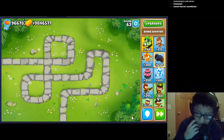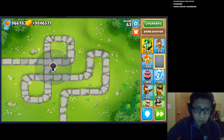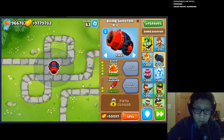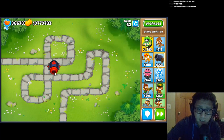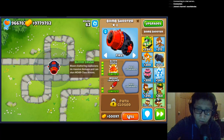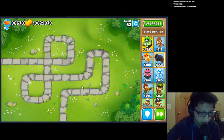Bloon Crush is looking to be really good — I was testing it out a stream or two ago and this thing is like Icicle Impale but a little bit more expensive. With Striker Jones this could probably be a viable tower. Look out for Bloon Crush — it might be meta now, even though I think it could use a price buff because it is really expensive. It's like Comanche-level expensive, but not as good as Comanche.